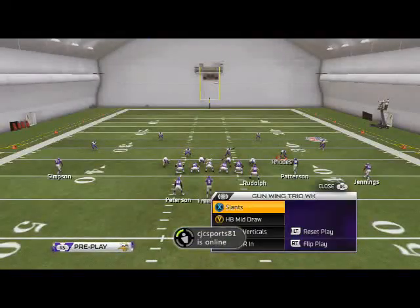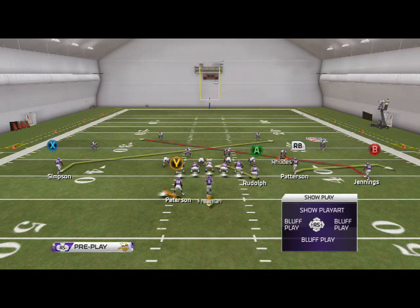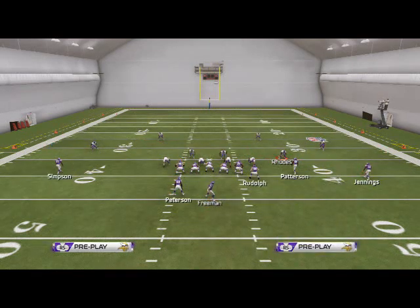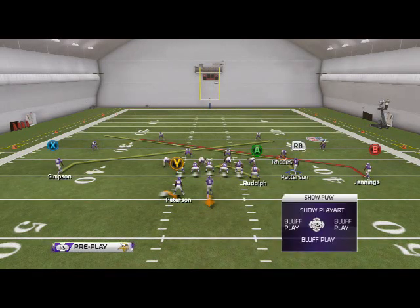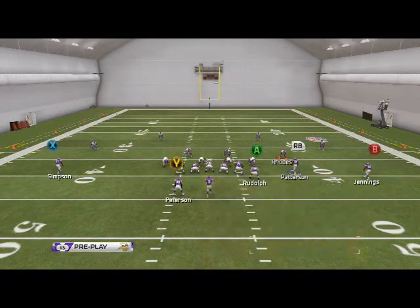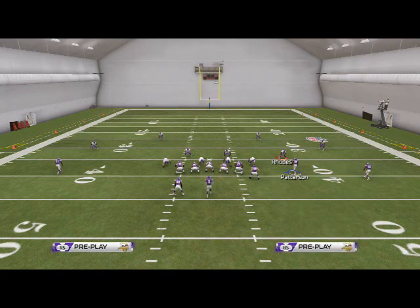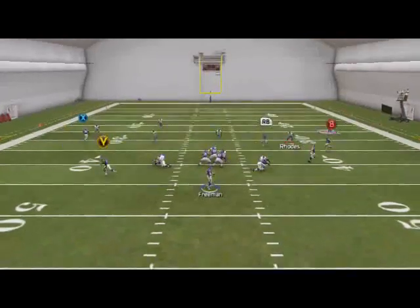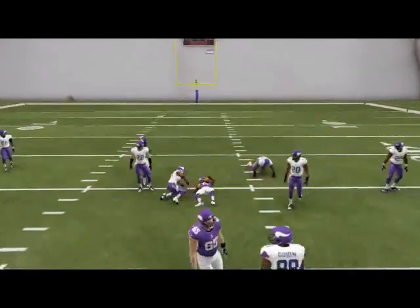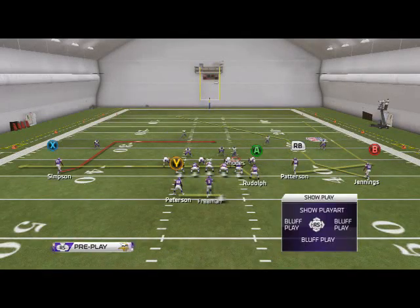Next I want to look at the slants play. What we like to do with the slants play is slant-reslant RB — Patterson — and then put the tight end on a flat route. We're going to make a curl flat concept to the left side of the screen to beat zone coverage. If the right slot doesn't get pressed, we're going to be able to hit Circle. If he does get pressed, that means they're in Cover 3.